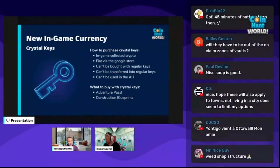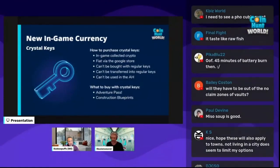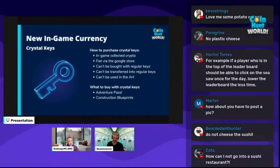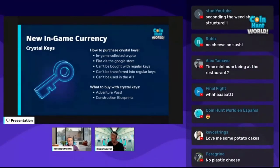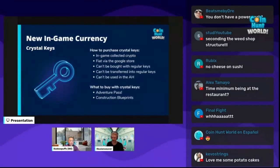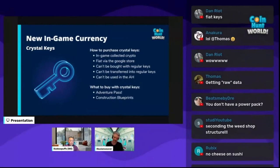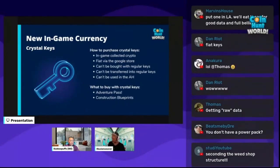Coming early August or somewhere in August, we will have a new in-game currency called Crystal Keys. The only way to get Crystal Keys is by either using your in-game collected crypto or via the App Store system inside Google Store. Crystal Keys are special because you can't buy them with regular keys, you can't transfer them to regular keys, and you can't use them on the auction house. You can use them for two things at the start: to buy the Adventure Pass and to purchase Construction Blueprints.